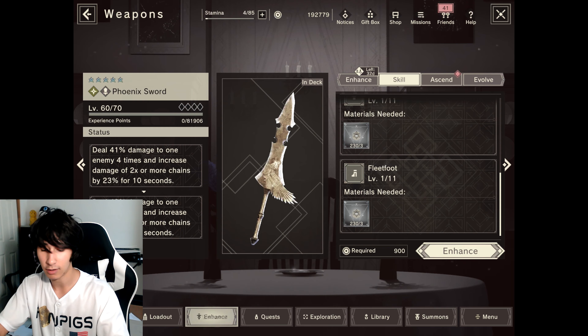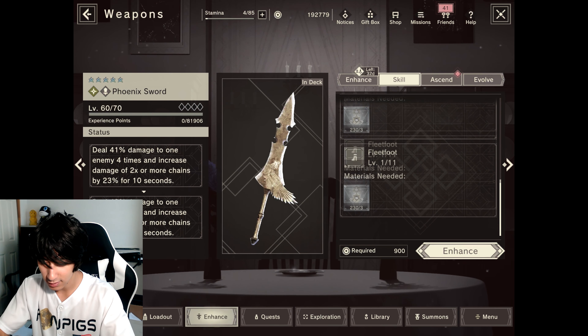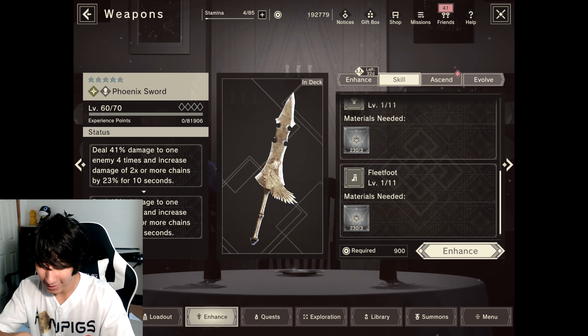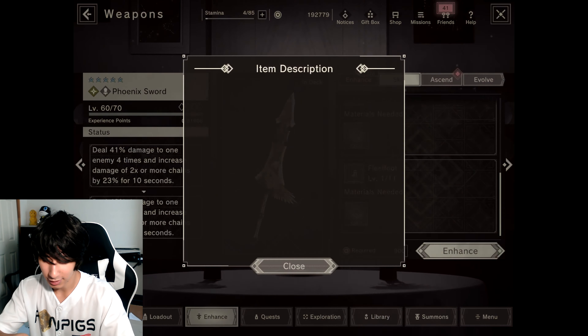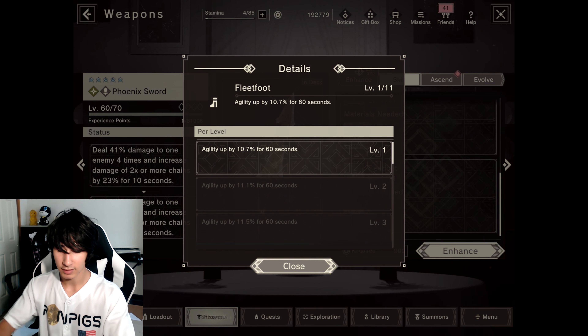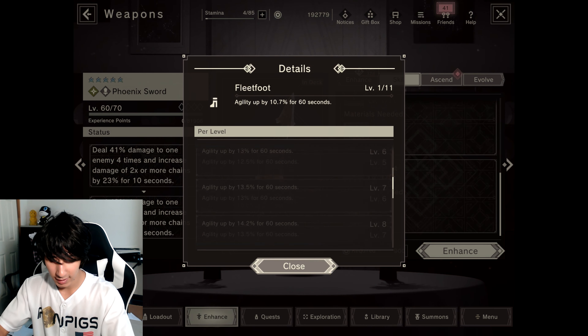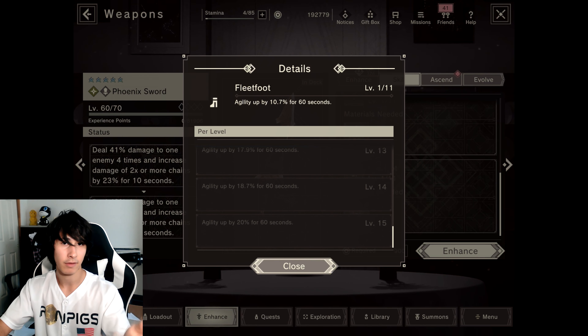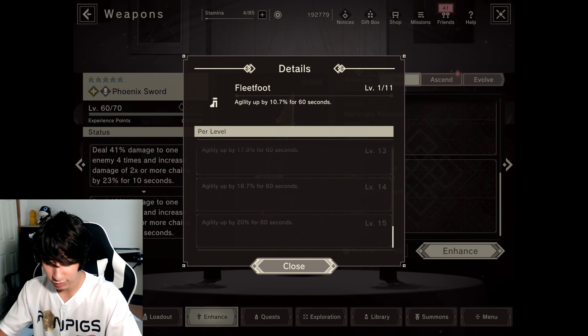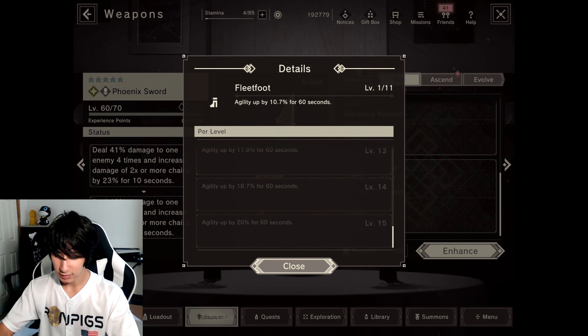And this also brings up your force as well, if you didn't know. We do have another ability unlocked for our weapon, which is Fleet Foot — agility up by 10.7% for 60 seconds. And if we upgrade this to its max, or at least to level 15 — because again, the more we ascend, the higher the level our skills can go — the agility goes up to 20% for 60 seconds.